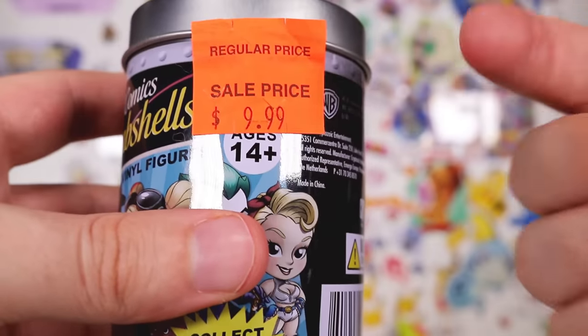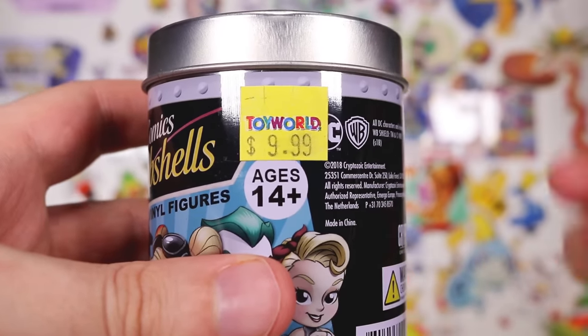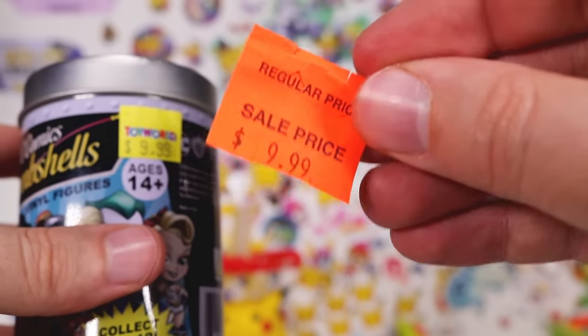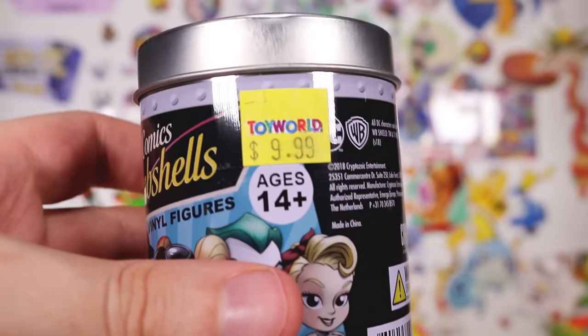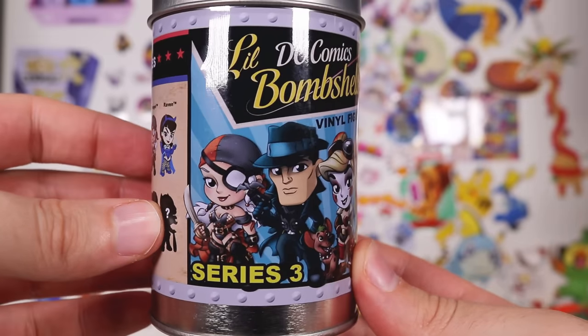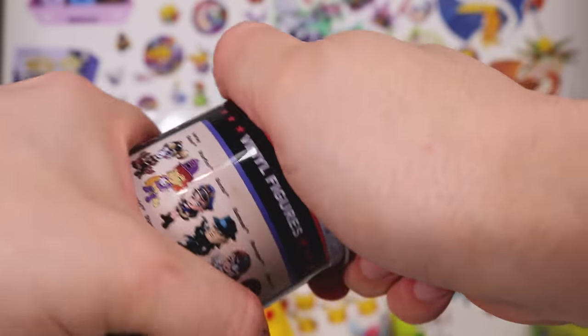No, they couldn't be bothered putting a fake regular price on this one — they just were like, yeah. But their general sticker just always has both these on it. Also, this store that I bought all these ones from in Australia used to be a Toy World, but is no longer a Toy World. But I think they still have Toy World branding inside and they have Toy World bags and things.